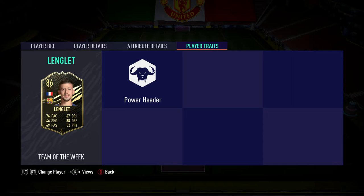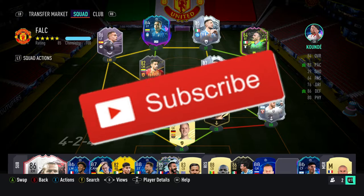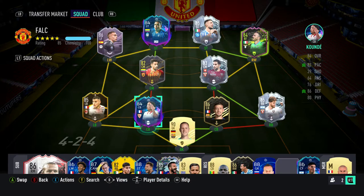Here's the team I used him in — it's still a Sierra team but I managed to get everyone on 10 chemistry. It's a pretty nice hybrid wing setup. The defense is what matters here because we wanted to review Clement Lenglet, paired up with Kundekuns and the Barcelona goalkeeper.